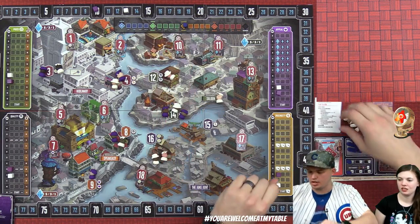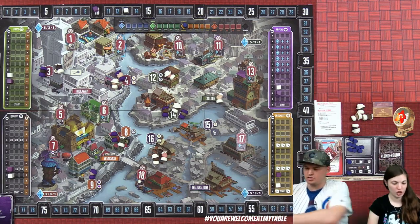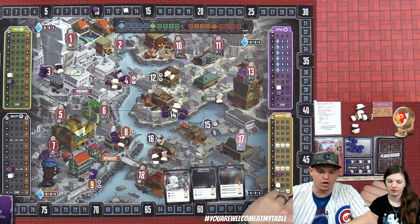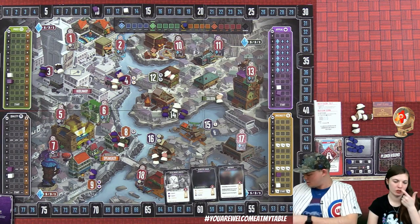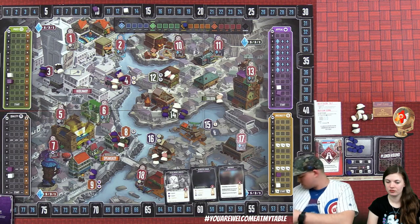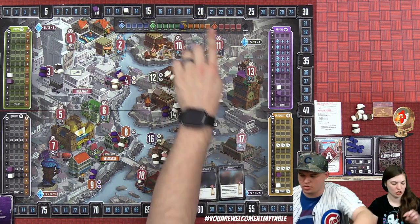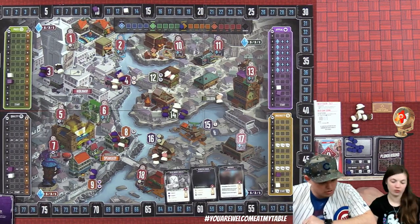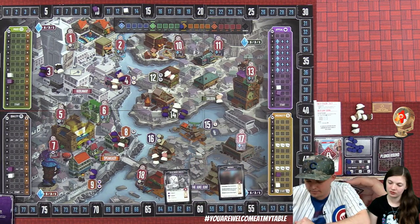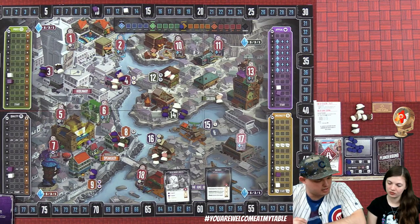Moving into summer recruiting. Derek has the summer starting player token so he gets first pick. He really wants a card with 'place a racketeer,' but opts for the black market analyst instead. Lizzie gets the underboss. Three more recruits are revealed — including another maul, a recruiter, and one other card.